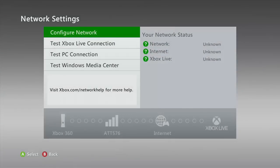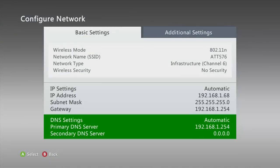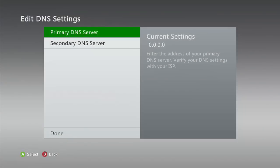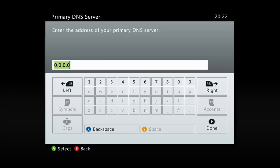So what you need to do is go into your networks, then go into configure network, then go down to your DNS settings, and then go into the primary DNS server. Then you need to put the IP that I have in the description as the primary DNS server.